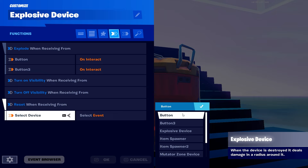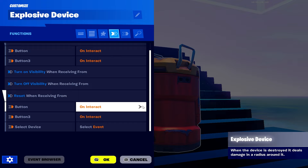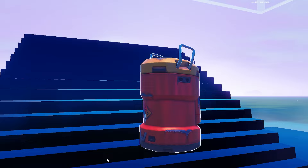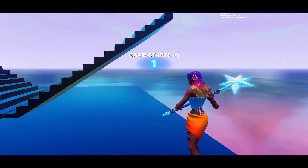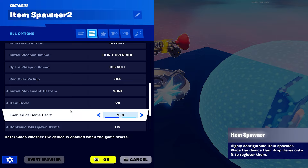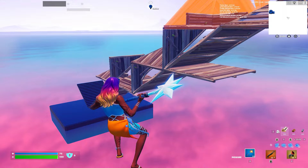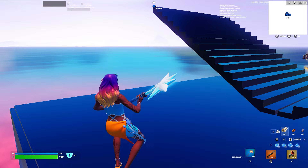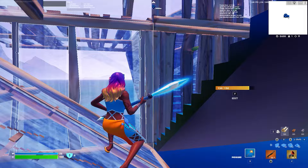We're going to go to our explosive device and make sure every time you press the button it triggers it. On interact it should instantly reset builds. Let me test it - building now, reset, building again, reset - yes it works! The build reset is functioning correctly.